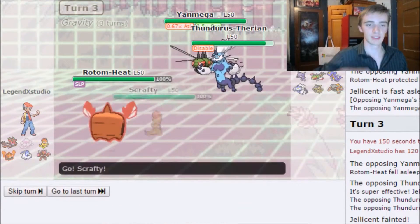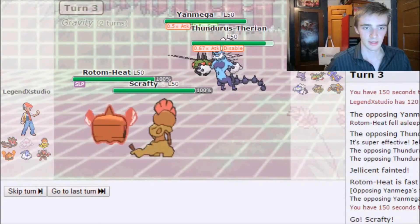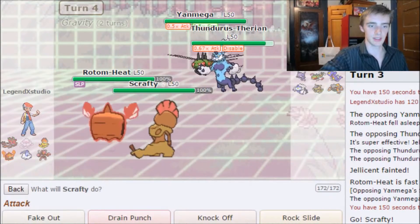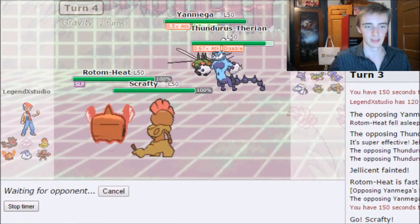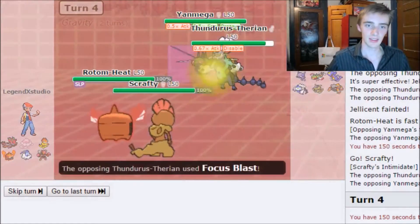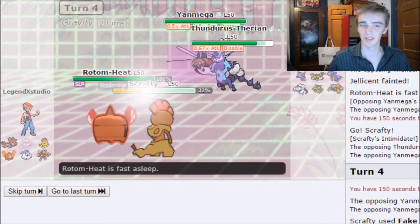I send out Scrafty. I go for Overheat on Thundurus and Fake Out on Mega Sableye. They Protect, so Fake Out does nothing, then they go for Focus Blast. Gravity makes it so it won't miss.